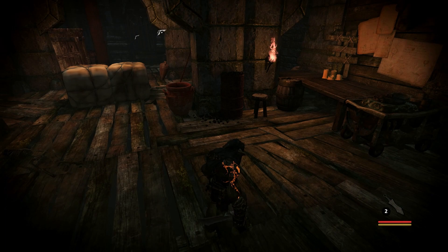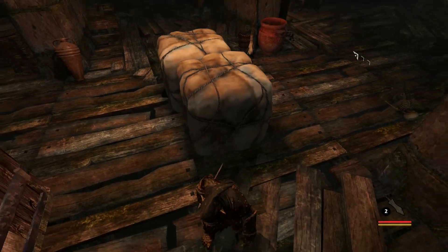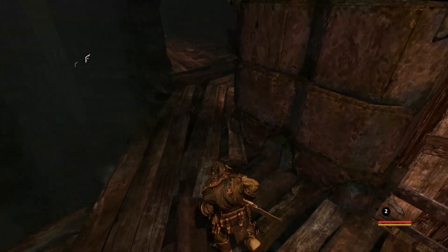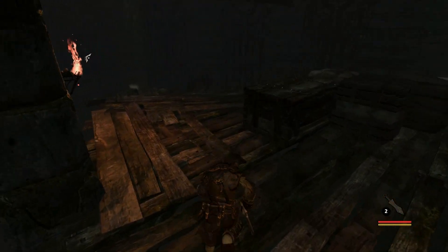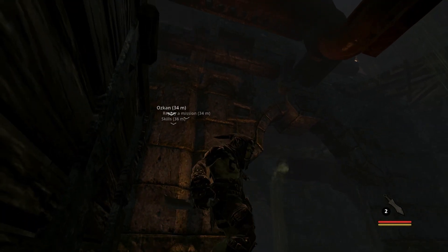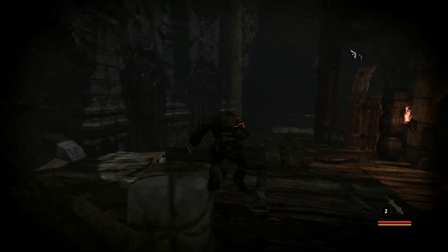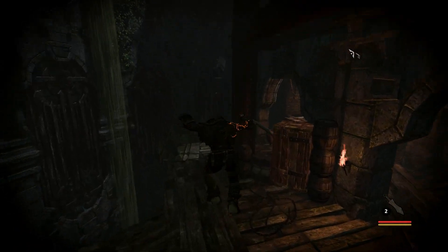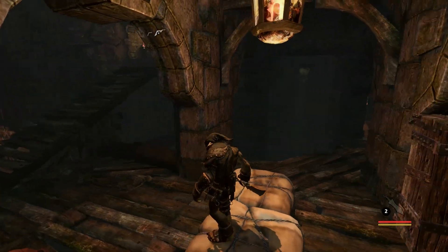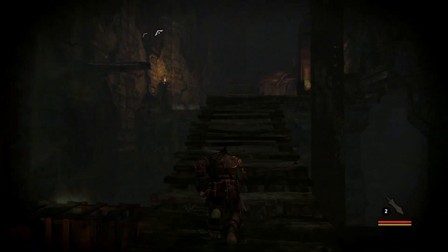You can look around - there's not much to see. Here's one of those screwed up texture things; this particular texture in the game is screwed up. There's an Ozkin replay mission and skills - that's for upgrading our skills. We just need to be heading upward, but this area will become important later. Right now it's safe.